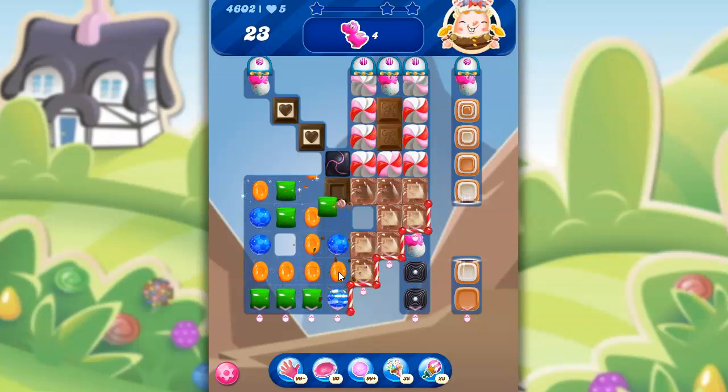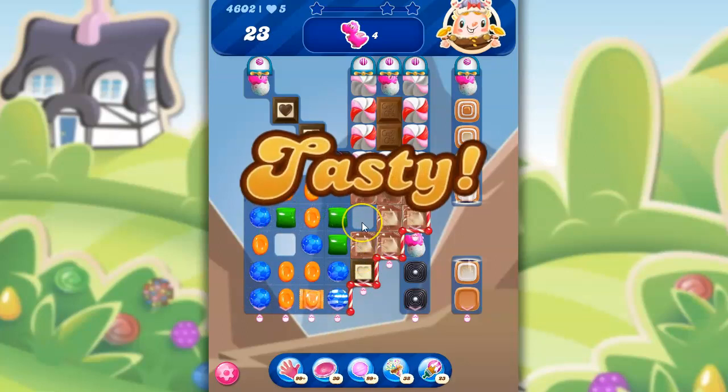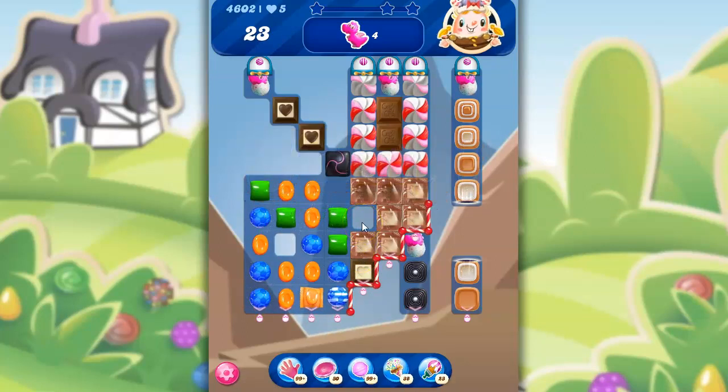Here I can do this move, which helps to take out some of that dark chocolate. A striped wrapped! I have to look at some of the things on the board that are going to make this more helpful, and I think it's these guys. If I can make striped wrapped along here and get this open, that might help. I'm going to be taking out this and this, so this should drop down, and then it won't reach over here this time around because it'll get stopped. But it will clear a path so I'll be able to get over here in the future.